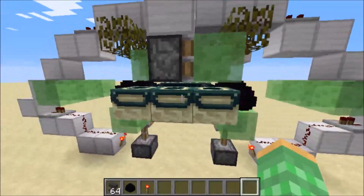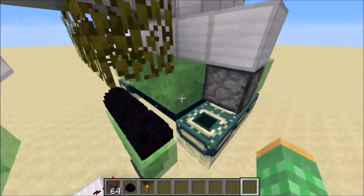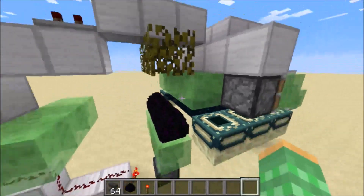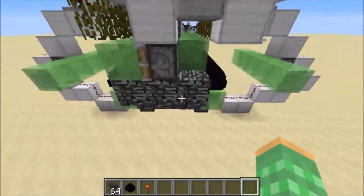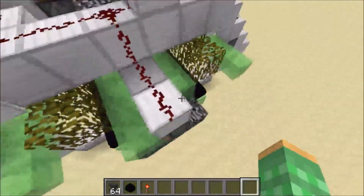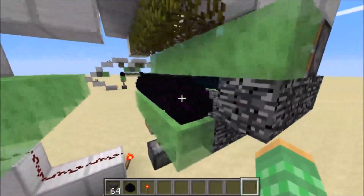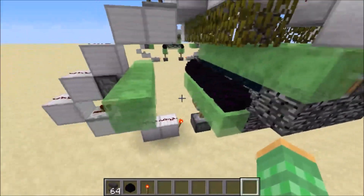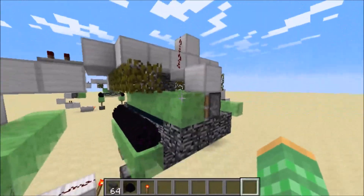I also made a design so that you can operate the sand generator from both sides using the singular clock in the center here. And you can see that we can't operate from all four sides just because of the slime block here is being used for this side, and it would attach if you're using this side as well. And I also made a design for your exit end portal in the end dimension, and this one allows you to use 10 portals, so you can generate 10 dragon eggs at one time, which would give you the maximum amount of speed with this device here.